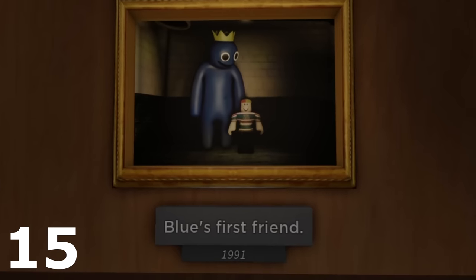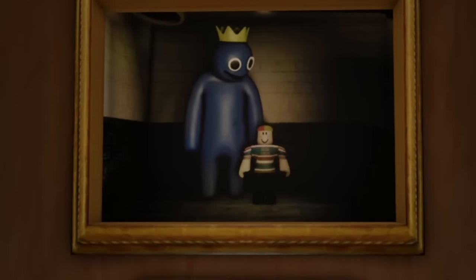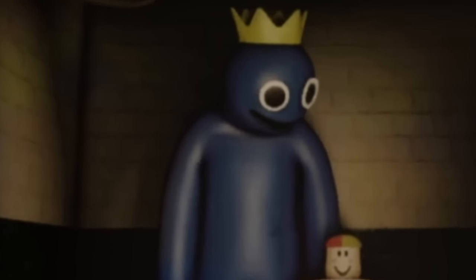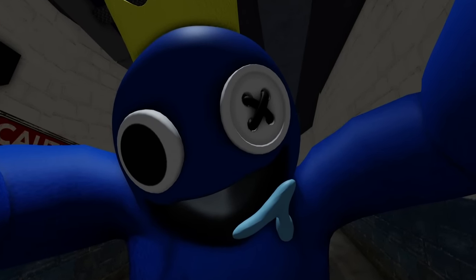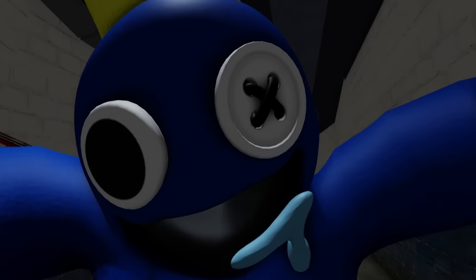Number 15 is Blue's missing eye. Blue in the picture in 1991 actually had two eyes. So Blue looked completely friendly and normal. But if you look at Blue now, Blue is missing an eye, is drooling, and it just looks like Blue is very angry and hungry. So what actually happened to Blue's eye?